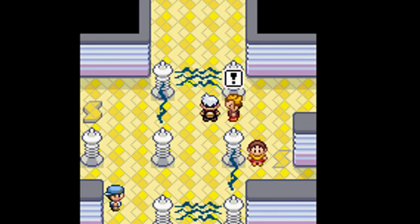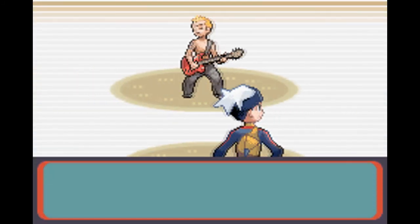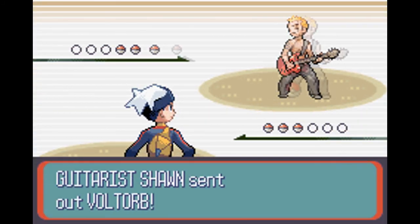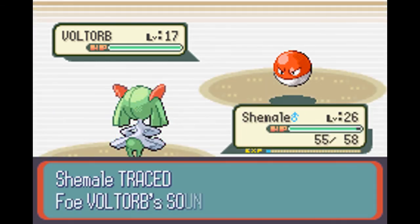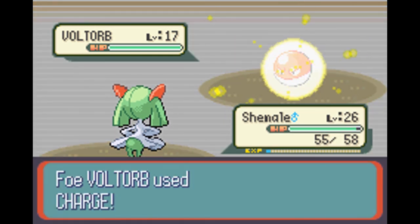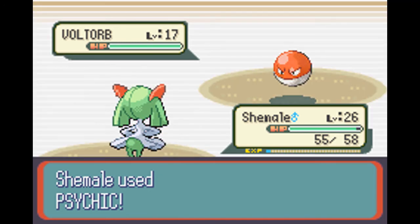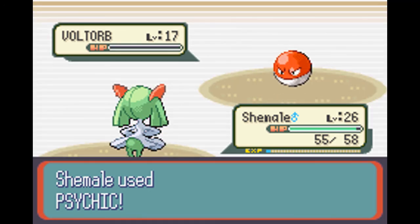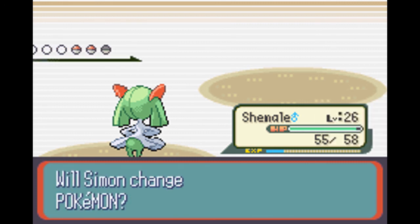There's another guy who trained under Watson. He has a Voltorb, so let's try a Psychic. It's using Charge - I don't know what that does, but probably something to do with Electric attacks. And another Voltorb.